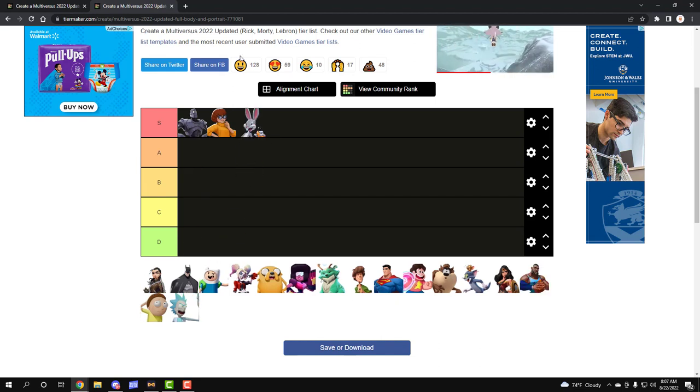Next, yep, you guessed it — Bugs Bunny. He got whiff recovery. If y'all don't know what whiff recovery is, pretty much now when you miss, you have a bigger window to be punished. But with the addition of online and just this character in general, it didn't make a difference. It's still the same. This character is still top tier — nothing has changed.